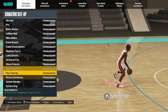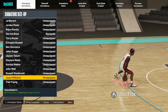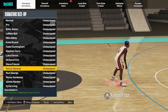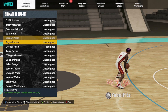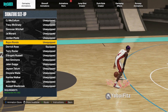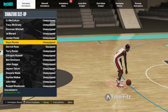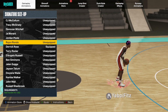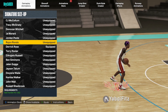Next is the signature size-up. By far the best one is Derrick Rose. For small guards, Steve Francis and Trey Young are two of the best in the game. For swings, Dearon Fox, Tracy McGrady, Dwyane Wade, and Donovan Mitchell are all solid options. My personal favorite for swings and bigs is Rajon Rondo — it works for both swing and big builds. I've been using it for the past season or so and it's been great.